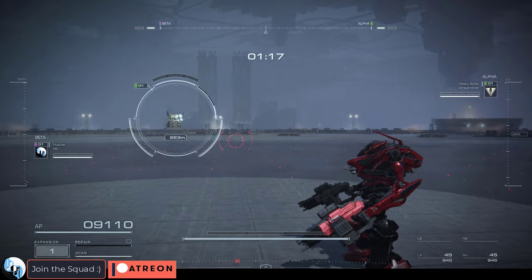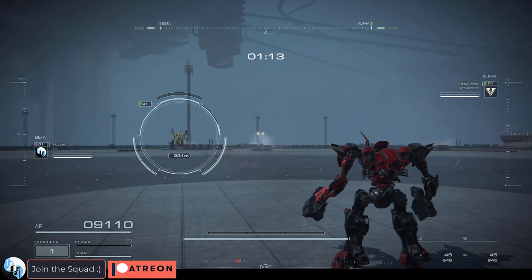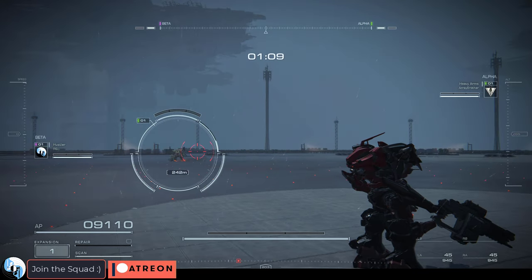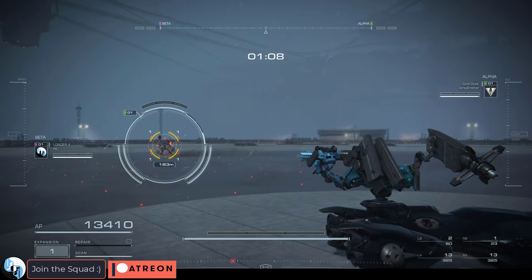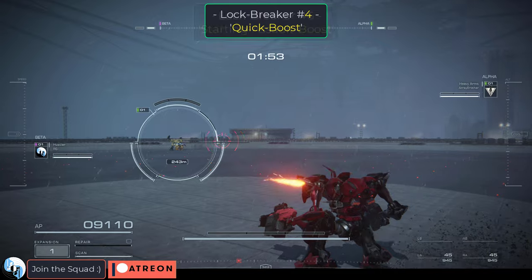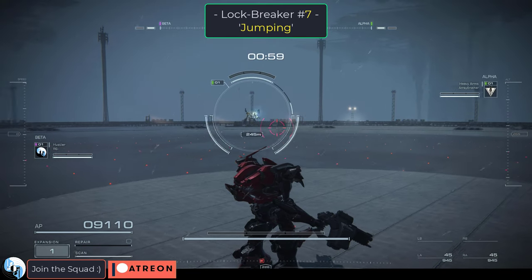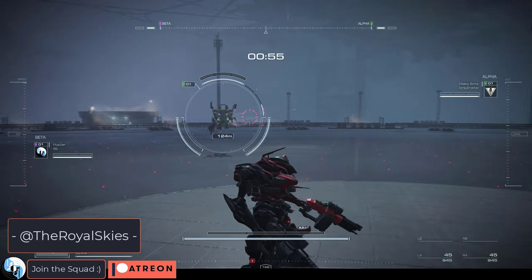Jumping is also the only maneuver that breaks the enemy's lock that requires no energy. So in an emergency case, if you're completely out of energy and you can't quick boost or assault boost, and something big is about to hit you, just do a jump to the side and it'll probably miss. So to summarize: quick boost, starting the assault boost, quick boosting while assault boosting, and jumping will all break the enemy's lock and force the intercept system to start over.